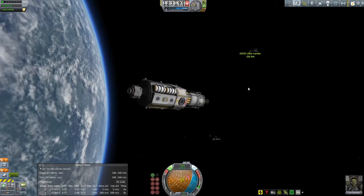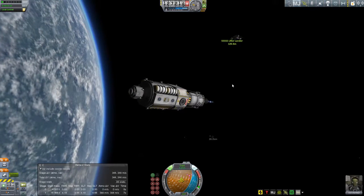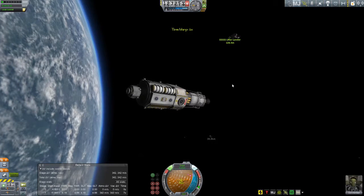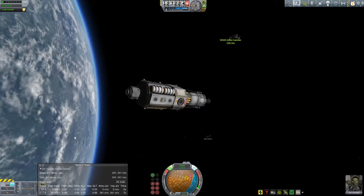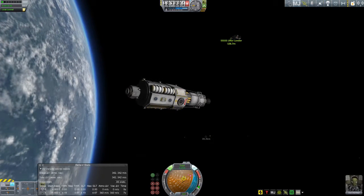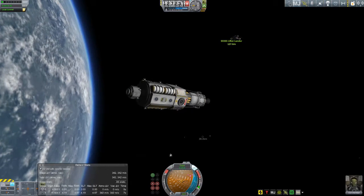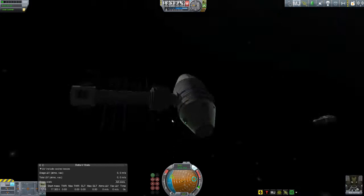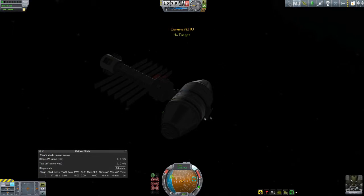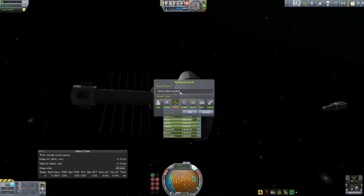We're actually going to dock with the fuel tanks still attached because I didn't have the foresight to put RCS propellant on the spacecraft itself - I put it on the booster stage. This is never good because your back end is really heavy, and with all thrusters on the front you rotate around your center of mass in the wrong place. Your nose goes back and forth and it's just really messy.